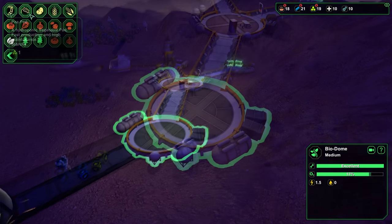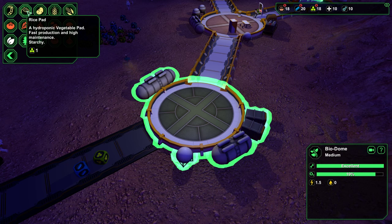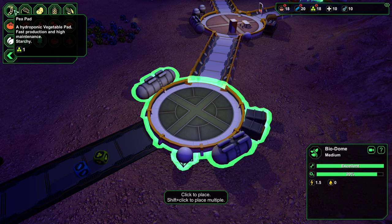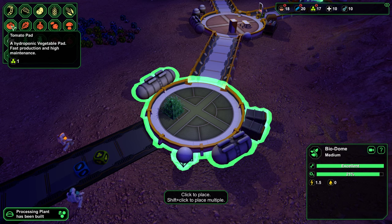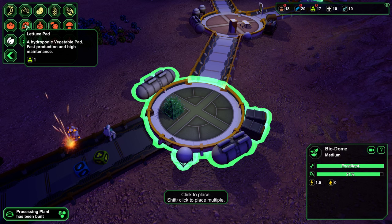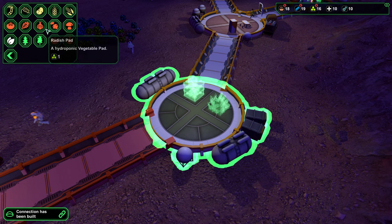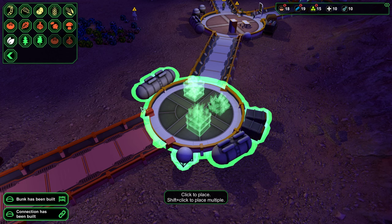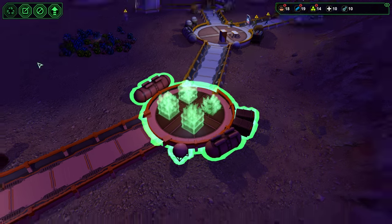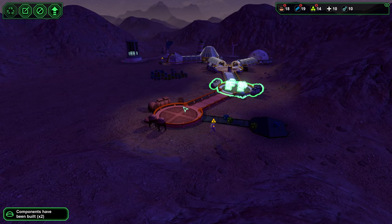Hey, we got the biodome! Here are your peapods — they're a little bit starchy and they are going to provide you with some food. They're also going to give you the needed materials for the production of the bioplastic. I want to go ahead and do some lettuce, some tomatoes, some onions, and a rice paddy — just because it also produces food. We'll use that until we get more materials for our additional biodome.